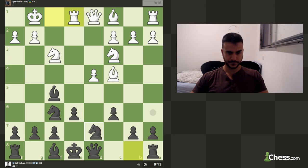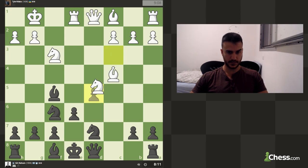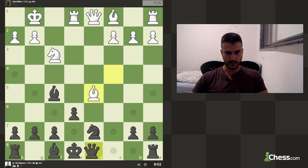Let's go knight d7 in case he tries to open up the position. Currently we are fine, but we do need to be aware of any ideas he's got. I can take with the knight - basically the idea is I cannot take with the pawn because I'm pinned, but nothing too serious in my opinion. He still has some pressure on my position.